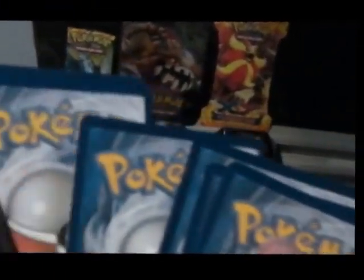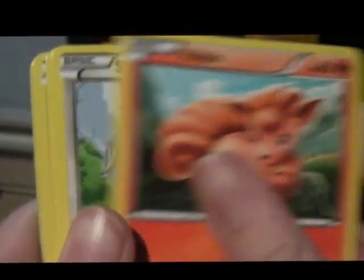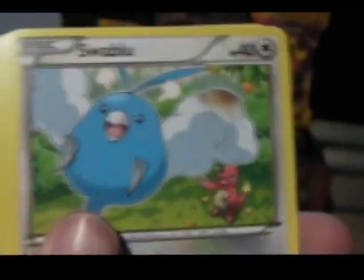We're going to put the code card aside and put the rares at the back for the moment. First up we've got a Vulpix, Swablu, Natu, and Dwebble.